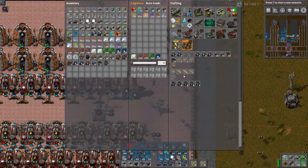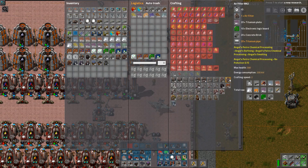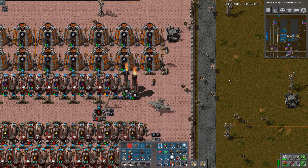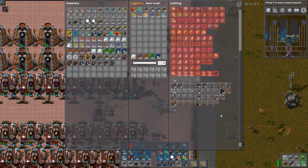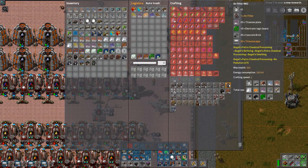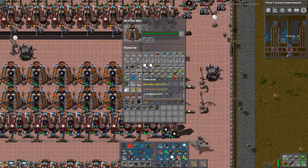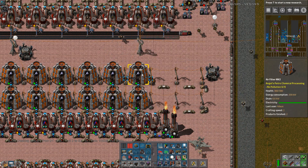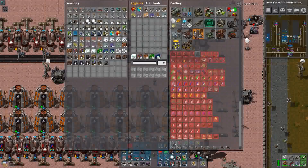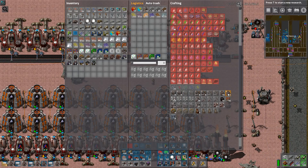What about mark 2 air filters? I must be able to do that by now. Mark 2 air filters — yes please. Concrete bricks, titanium — I'm going to make one, two, three, four. Am I getting any? Yep. There is no difference — mark 1 is speed 1, mark 2 is speed 2. Well, it does double it, so yes please.